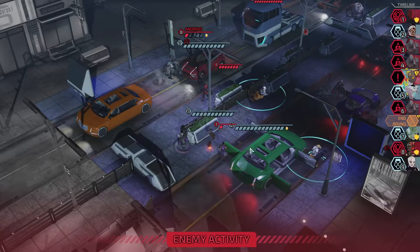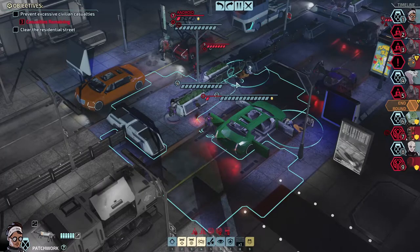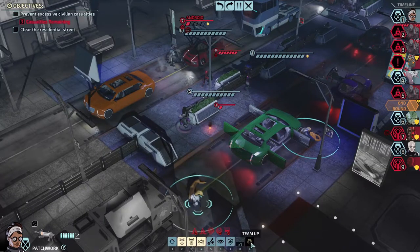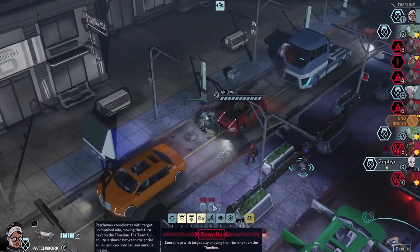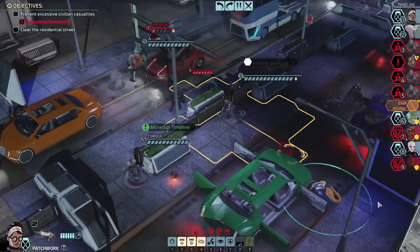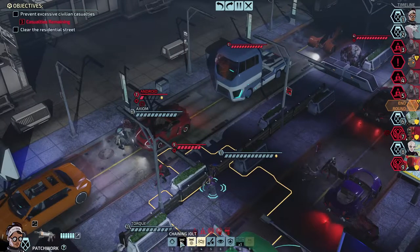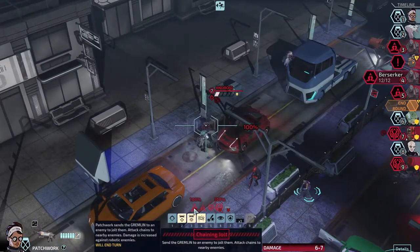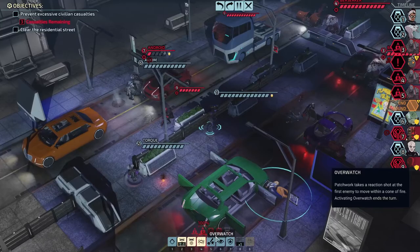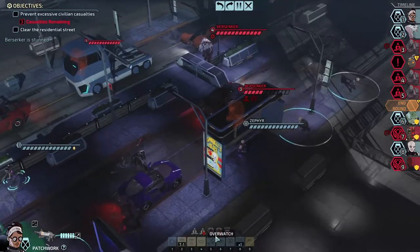I'm moving up next turn. Use team up with Torque so she can move away from this explosion without taking damage. Move Torque over to this civilian first — I think that clears us so we don't have to worry about losing from civilian deaths. We could use chaining jolt on a Berserker, especially since they're closest to all the enemies. We managed to stun it — exactly what I was looking for.